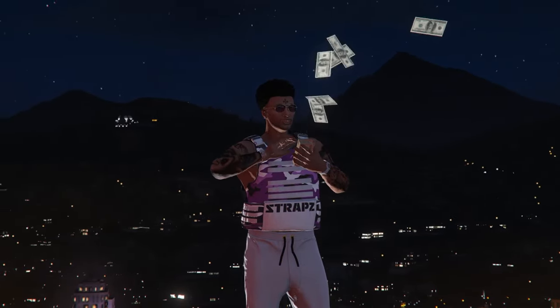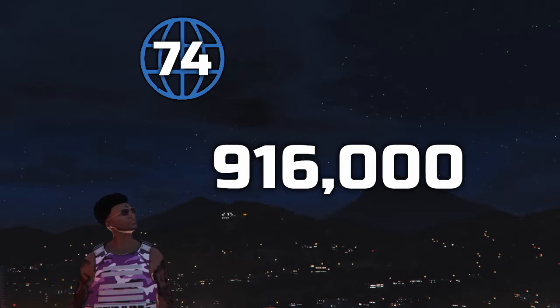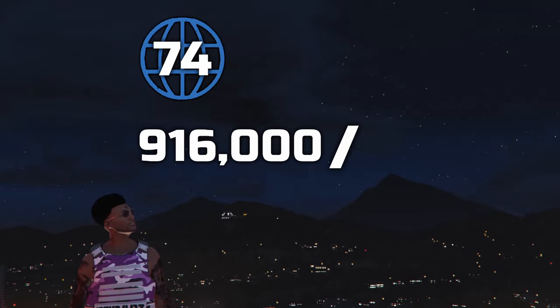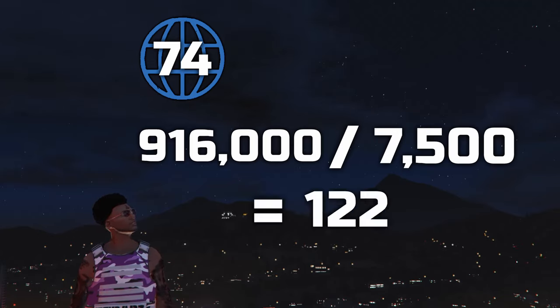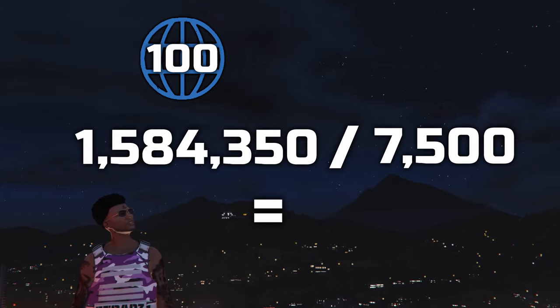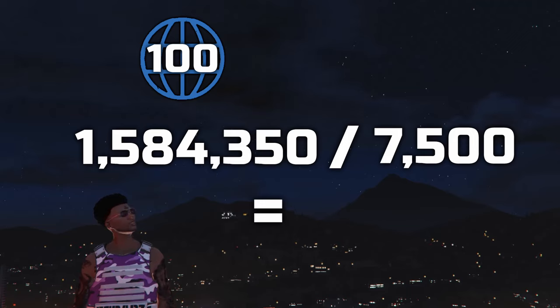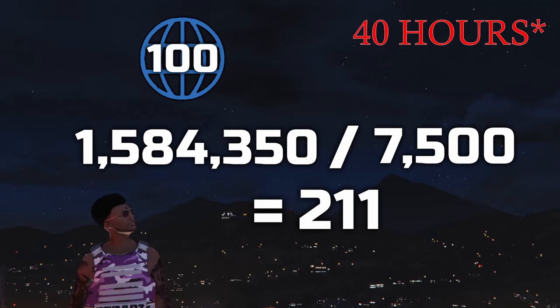For the math on how efficient this is: to reach rank 74 you need 916,000 total RP — dividing that by 7,500 equals 122 buy and sell missions needed. To reach rank 100 altogether requires 1,584,350 points — dividing by 7,500 equals 211 buy and sell missions, which should roughly take around 400 hours of grinding. This is definitely the most efficient legitimate method of getting high rank.